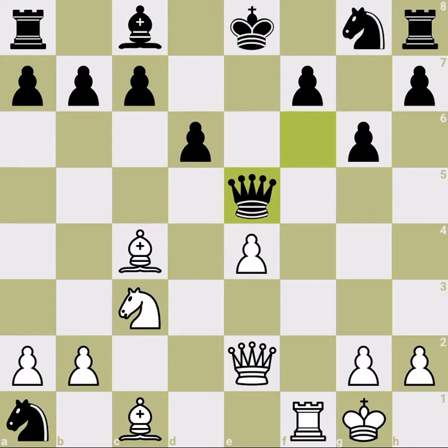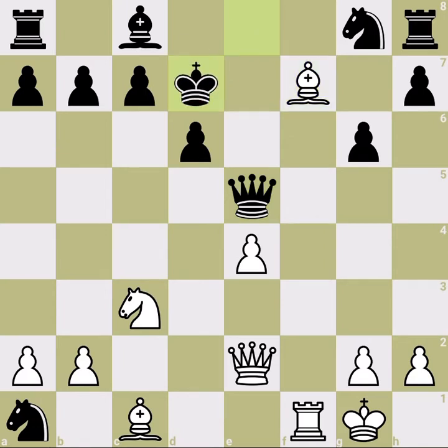This is the main reason that black should not put the queen on f6 in the first place. We will also consider when they put the queen on e7. We grab the pawn, king goes away - so far everything was natural and obvious.